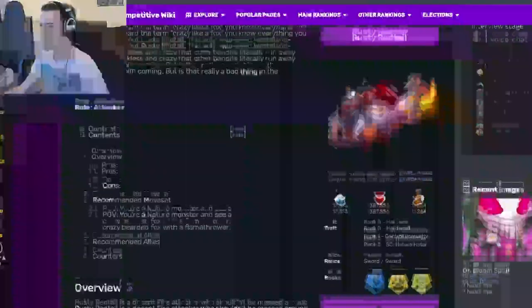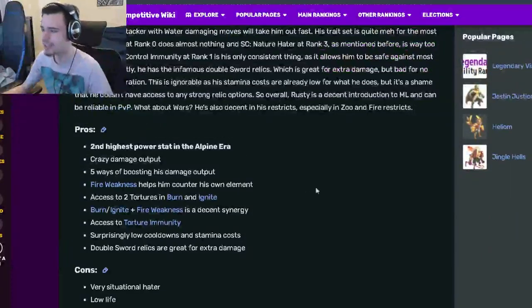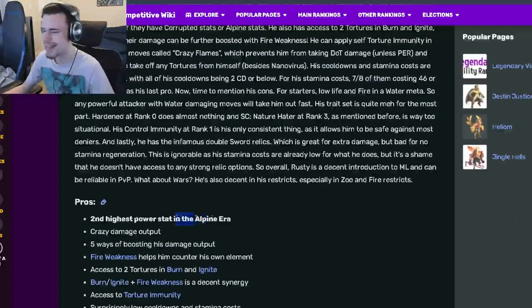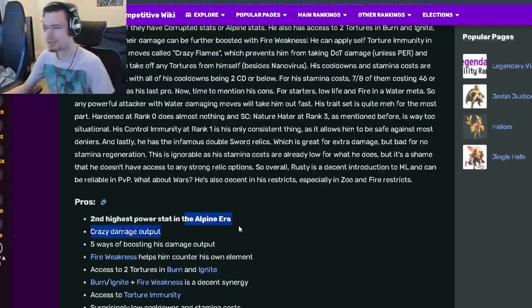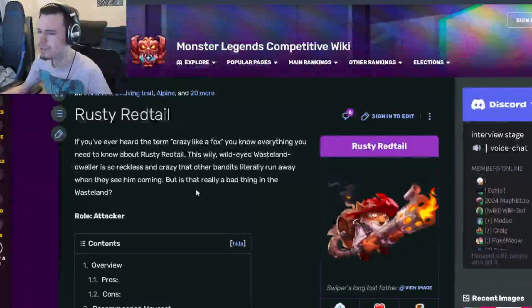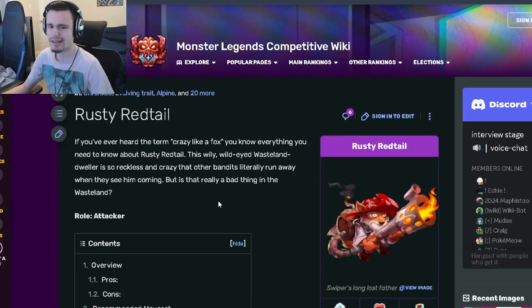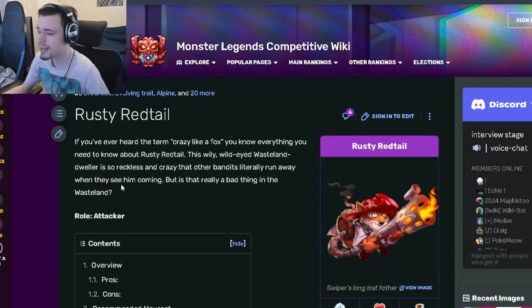So yeah, I definitely do suggest that you guys get Rusty Redtail. He does so much damage and he's just a really good attacker, especially right now since he's kind of newer — he's in the Alpine era, so he was an era ago, but he's still kind of new since that was the last era. Definitely go ahead and get Rusty Redtail; he's a pretty great attacker and he's free right now in the breeding event. So definitely worth getting. Let me know down in the comments if you guys are going to get him or if you guys are going to use him, and I'll see you guys in the next one.